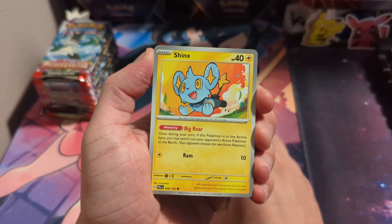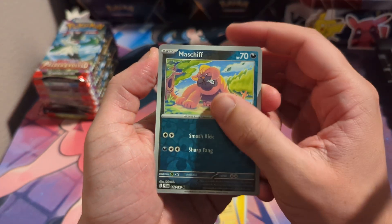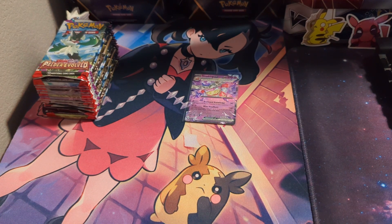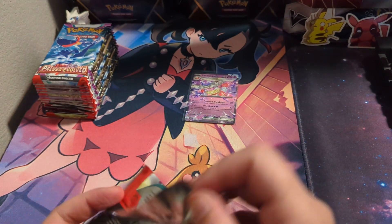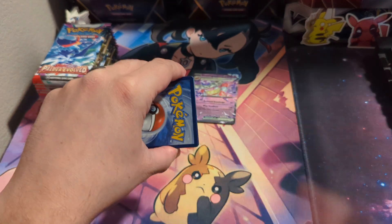Glimit, Nimble, Shinx, Pomo, Tinkertuff, and a Love Disk into a holo. I was about to say Non-Holo, but no more Non-Holos. Thank you, pack. Thank you.